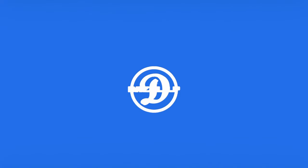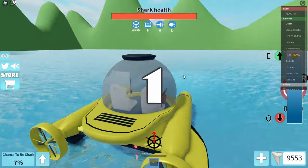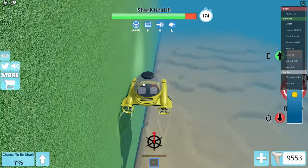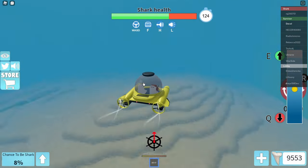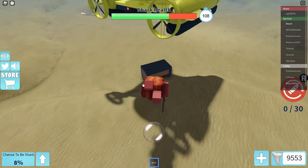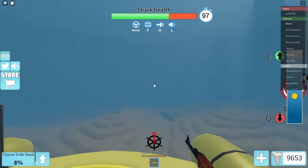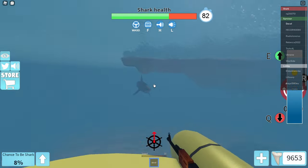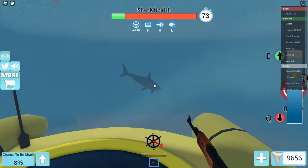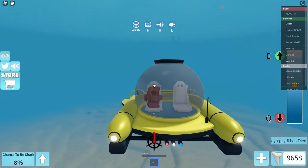For Chest Chase, my personal experience is to just scare the shark off and make him not kill me, or just run away from him, and then wait until the chest spawns and snatch it. That went well — now let's just find the shark and finish the round. And there we go, that's how to do Chest Chase and get as many shark teeth as possible.